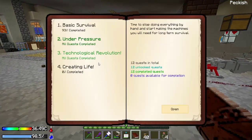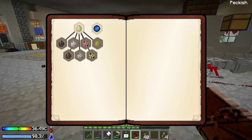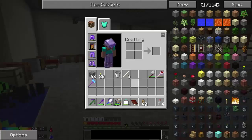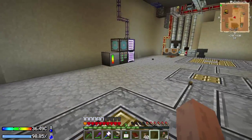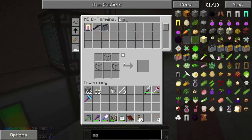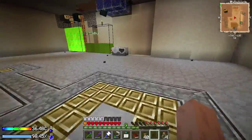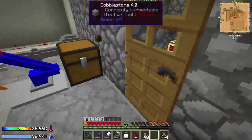That should be about it — the technological revolution quest is now completed. Before I end things off, I want to get some eggs, which I think is up here. The pink slime was all throughout the system in those pipes — Jesus.